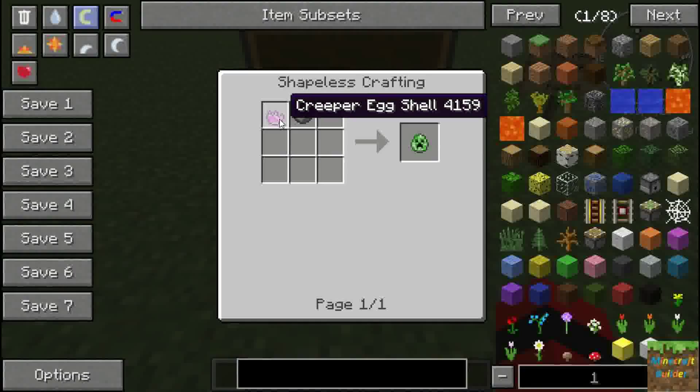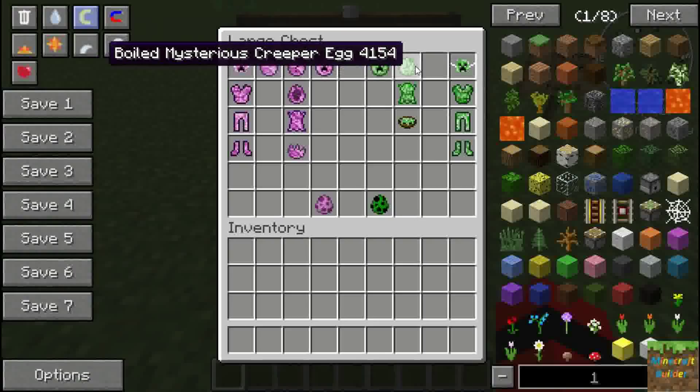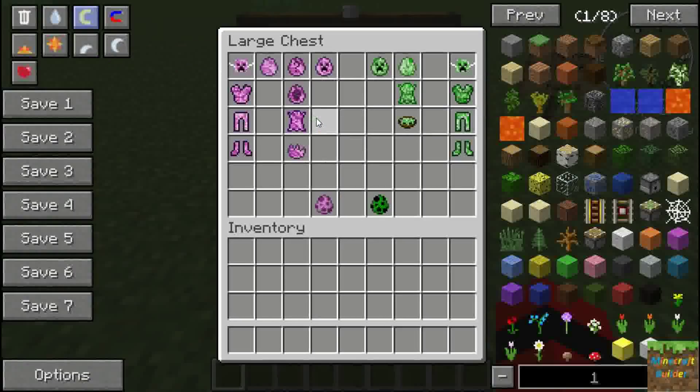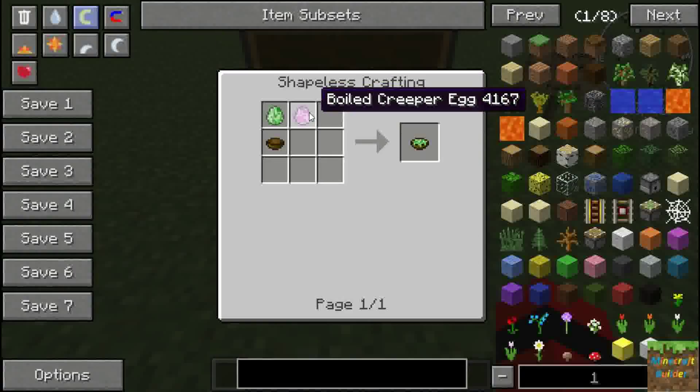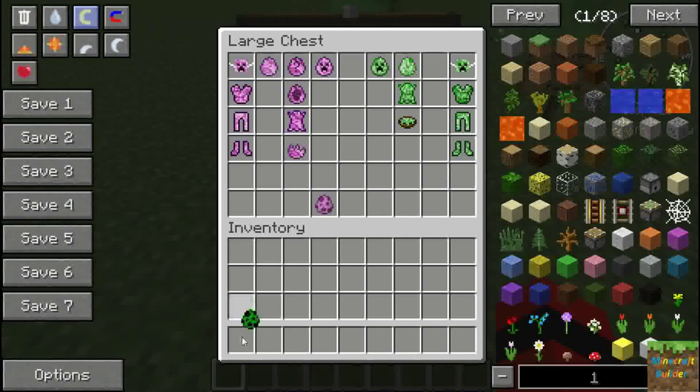This one has a cross crafting recipe using the pink creeper eggshell and gunpowder. This one is just boiling the creeper egg. For the creeper egg soup you need a boiled creeper egg, a boiled mysterious creeper egg, and a bowl.